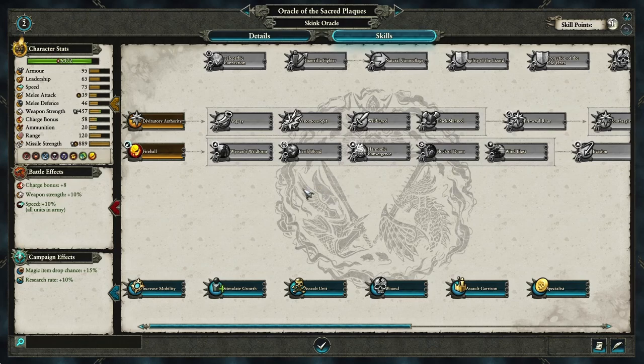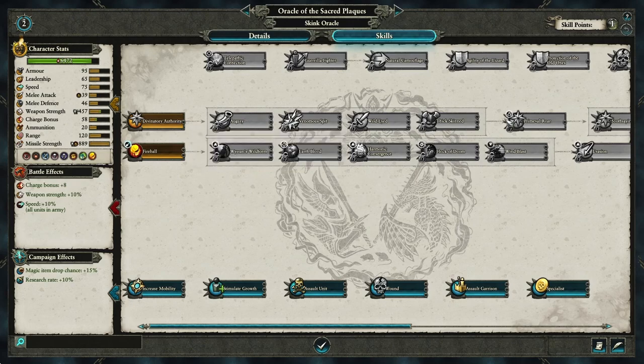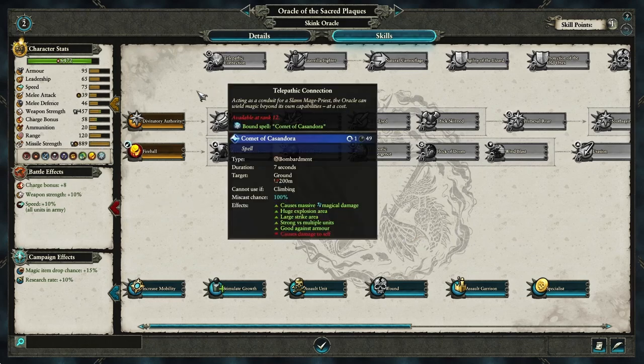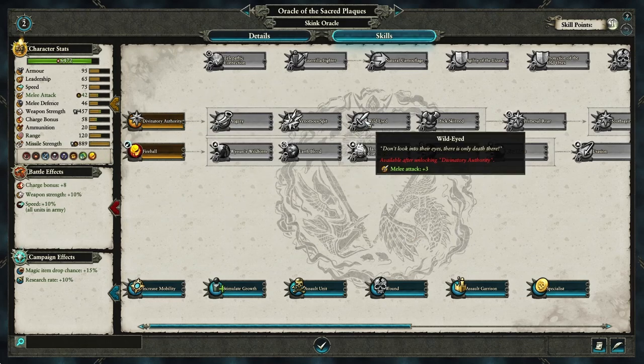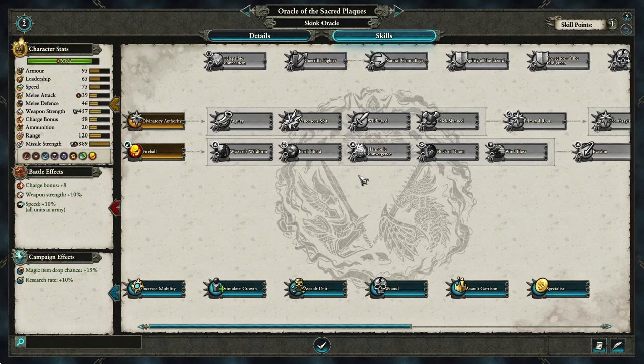The main thing is: at the cost of one of these units you don't want to be using them on the campaign map, and they're dinosaurs so they're already pretty good at fighting. So you don't want to go straight in for the combat skills. Ignore these four - Assault Unit, Wound, Assault Garrison, and Specialist - don't worry about them. Leave the combat stuff till last. Put one point into Fireball straight away.